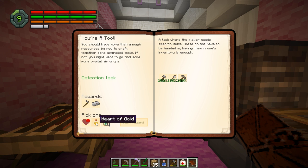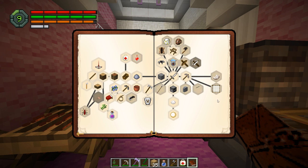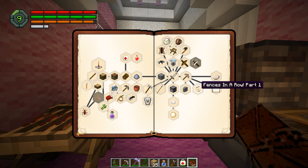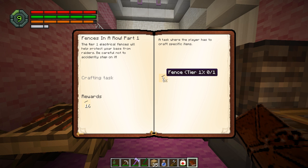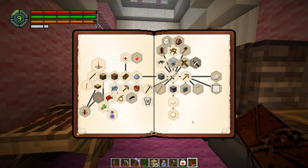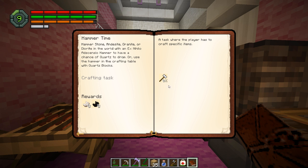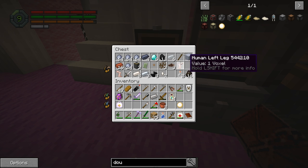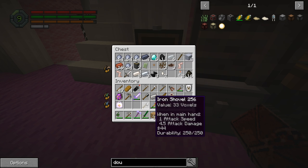I don't know if we're gonna need bottles of enchanting or the heart of gold — maybe the bottles of enchanting. We get an iron hoe — ooh, don't strain yourself! There is a 'Hammer Time' quest and 'Fences in a Row' — Fence Tier One. Hammer Time gives us quartz, but that requires an iron hammer and we don't even have a regular hammer.